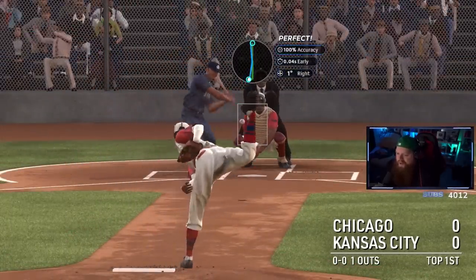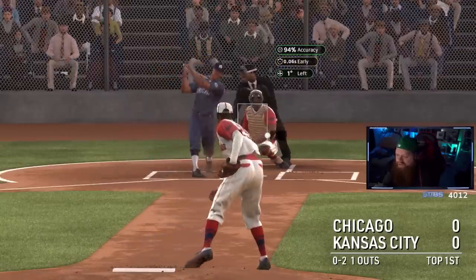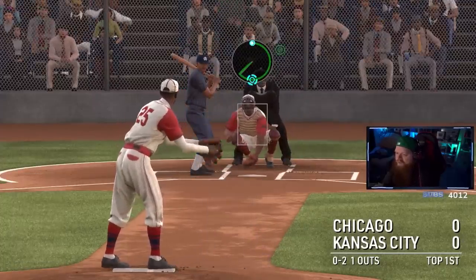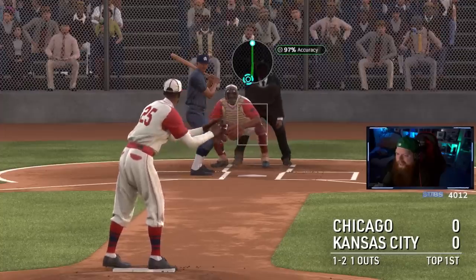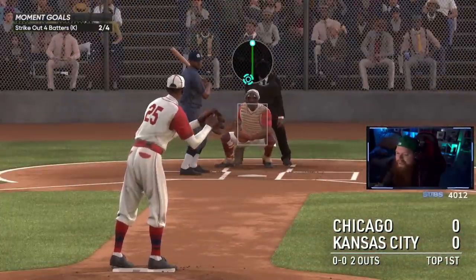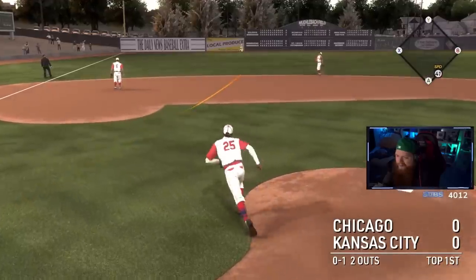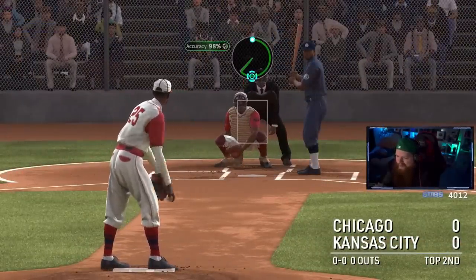Some people have commented that the pitch velocity isn't historically accurate, but what MLB The Show does with older legends is tune them so you can actually use them and not be hampered. Satchel reportedly threw 98 at his fastest according to Google, but they boost these legends so you can use any era of the sport competitively, which I think is really cool.